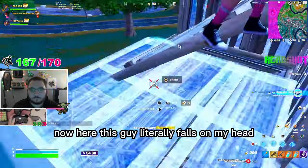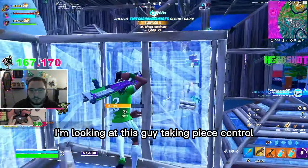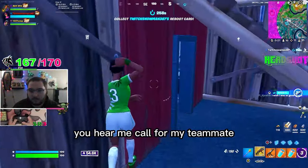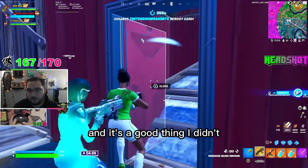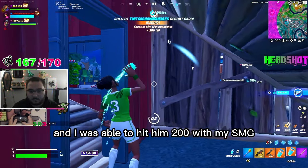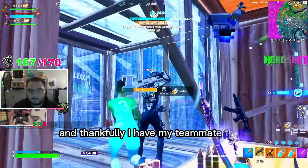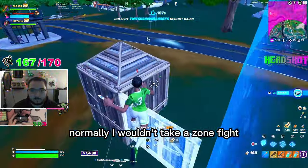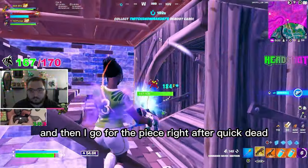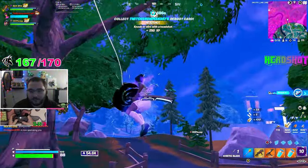This guy literally falls on my head and I just hit a max — nothing crazy, he just randomly landed on me. Right here I'm looking at this guy taking peace control. He's kind of running away but then he ran into a building. I call for my teammate because I didn't want to take this 50/50 alone. Good thing I didn't, because I happened to miss the shotgun shot, but luckily he hit his and I was able to hit him 200 with my SMG. Overall this was a quick clean fight and thankfully I had my teammate there. Normally I wouldn't take a zone fight but I knew this kid was really bad, so I go for the shot, then go for the piece, quick dead. We're out of zone, fast and simple, and we just win the game from there.